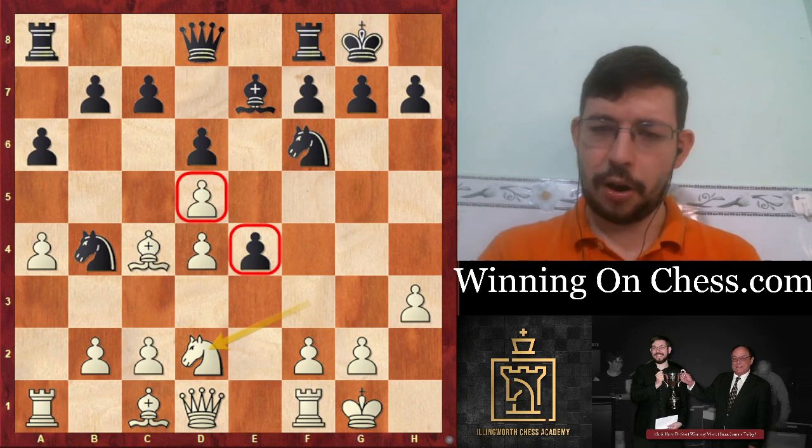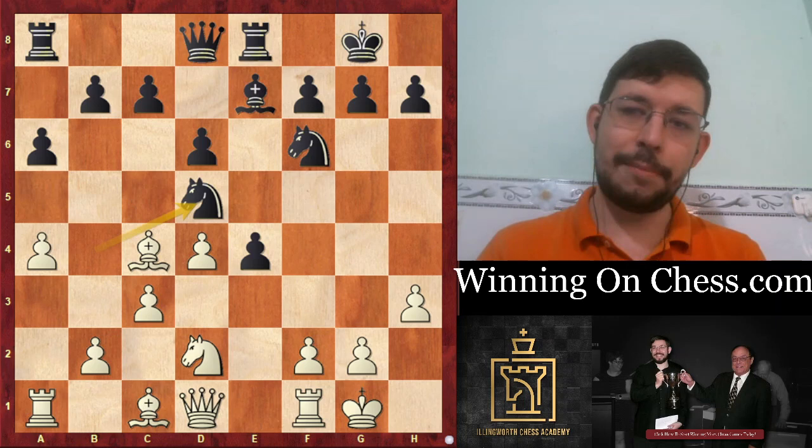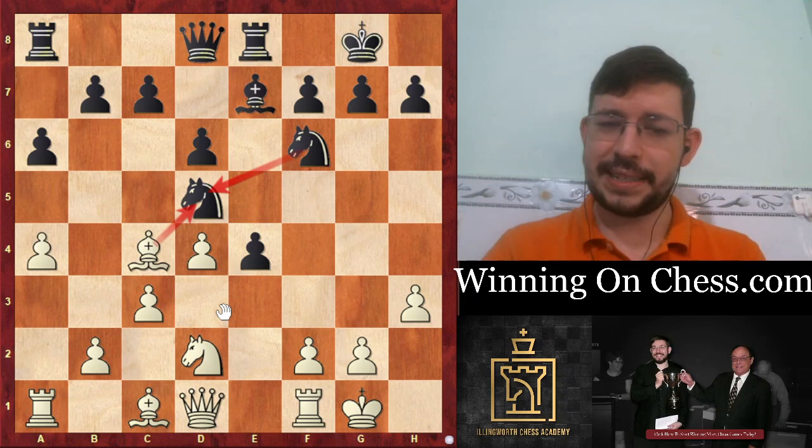But instead, Black played the move Rook to E8. Now White played a very nice move, C3, and you're probably wondering - well, what's the point? After Knight B5, isn't Black just winning a pawn? Maybe you notice that White can win back the pawn with Bishop takes D5 and Knight takes E4. But then you're giving up your Bishop to get the pawn back, so you're not really getting any advantage there.